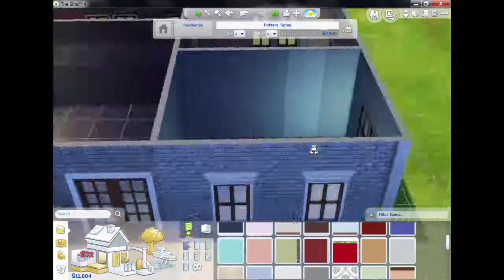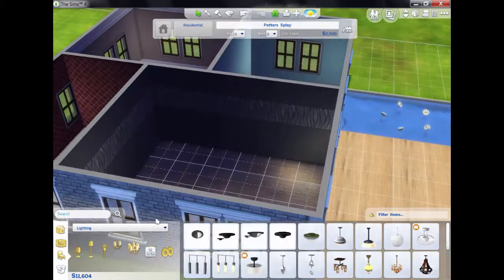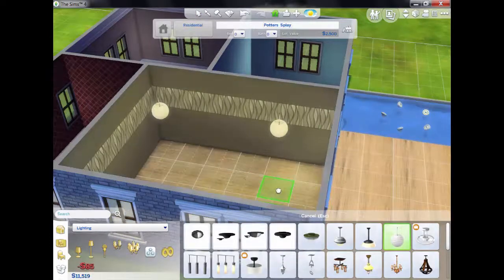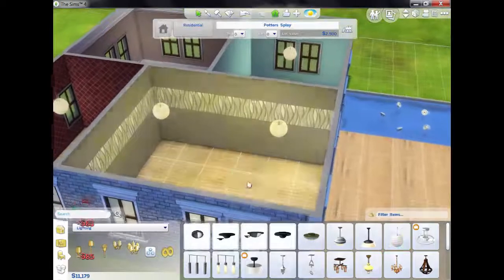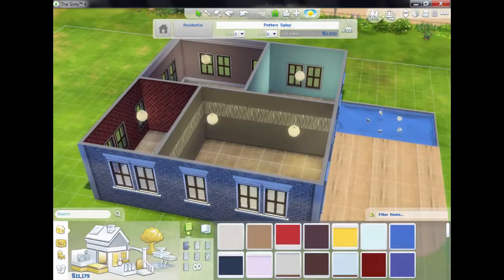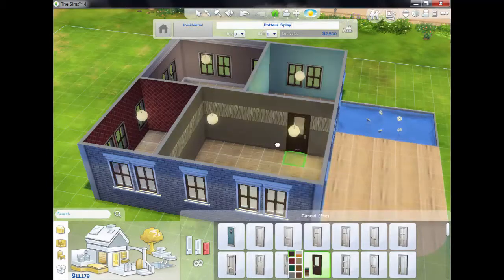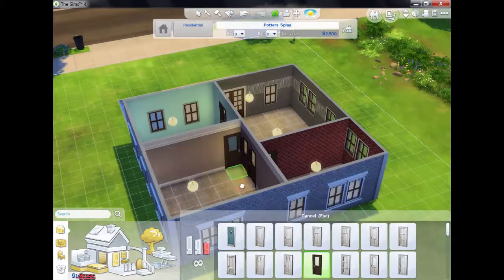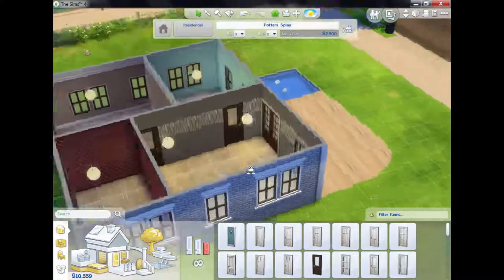I need some lights in here because it's pretty dark. I'm going to use the snowball pendant because it's my favorite. We also need some interior doors — just adding those in now.